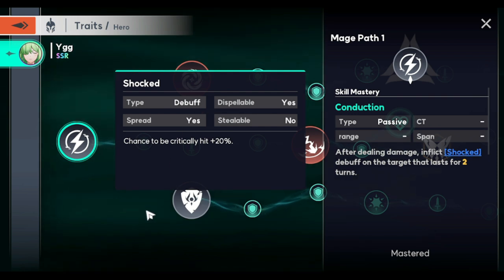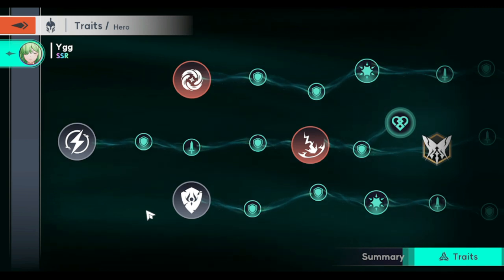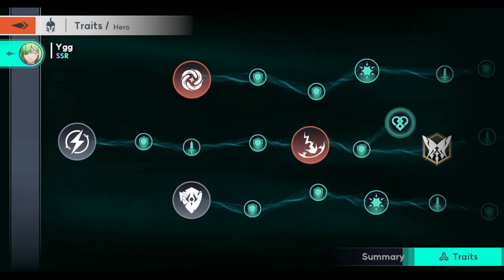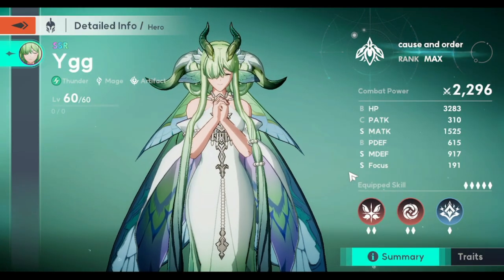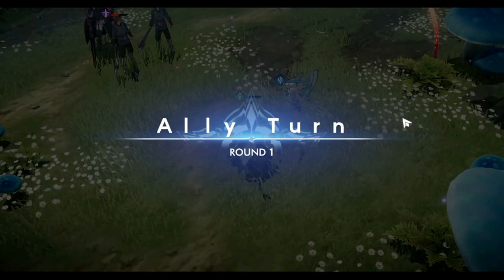Overall I think she is going to be very useful in your roster, especially if you don't have some of the heavy-hitting mages. You are actually supposed to get her. If you have mages that give buffs or debuffs, Ygg is going to be a very good addition to your team. Let's check out how she's being used and I'll tell you my other thoughts.